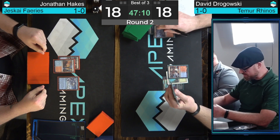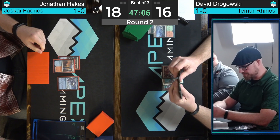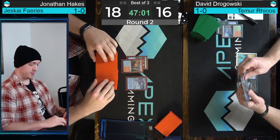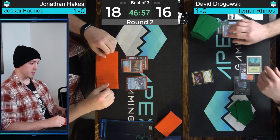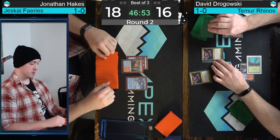I hope Hakes wins the entire Invitational — I will not be impartial. Now I just want to build a Riptide Lab Flame of Anor deck. I want to build Blue-Red: Riptide Lab, Mutavault, Flame of Anor, Snapcaster Mage, Spellstutter Sprite. I don't care how else I win — that's all I want to do.